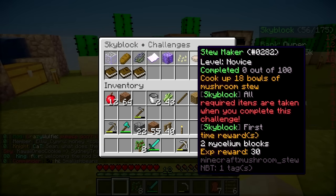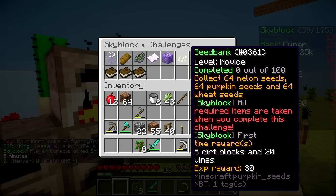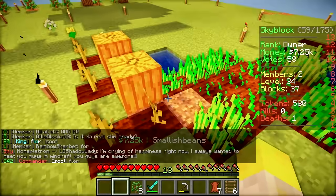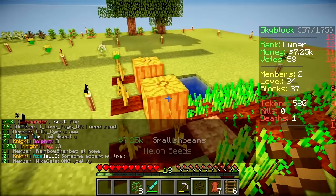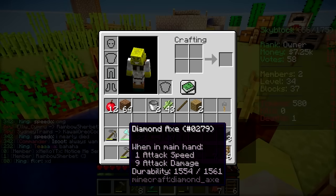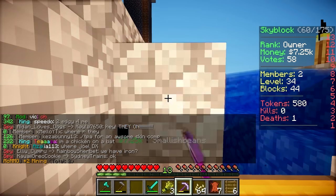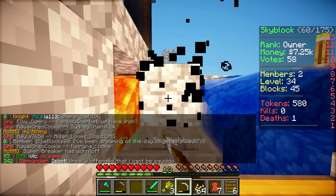We need to complete two more novice challenges to unlock the next level. The seeds one is collect 64 melon seeds, 64 pumpkin seeds, and 64 wheat seeds. How are we doing for seeds? We haven't got any melon seeds. Use the melon and start farming them. You only get one melon seed from one bit of melon? Yeah, with pumpkins you get four. Rip off. Wait, you get four from pumpkins? We have loads of pumpkins. We can get the 64 pumpkin seeds. Bam, 64 pumpkin seeds achieved.